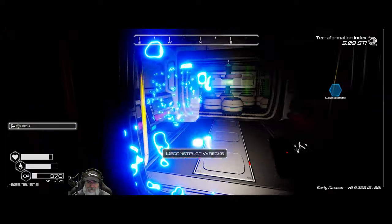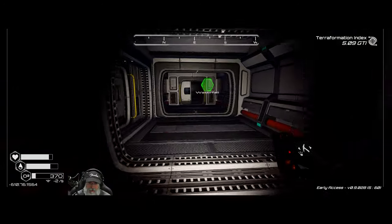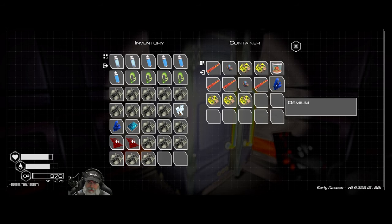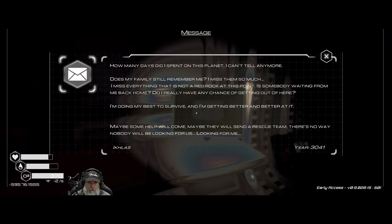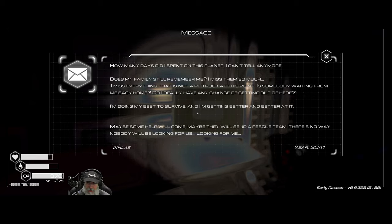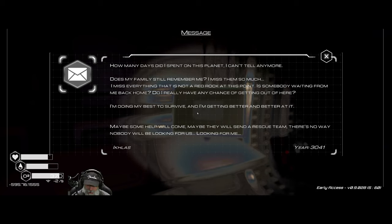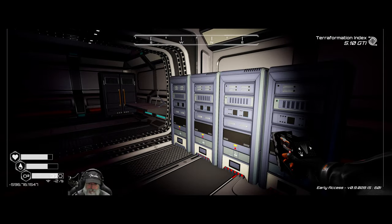So that brings us back to a bunch of veggie tubes that we can kind of scrooch past. Another room with a bunch of servers. We'll take this and put some iron back in there. Iklos's message asks: how many days did I spend on this planet? I can't tell anymore. Does my family still remember me? I miss everything that is not a red rock at this point. Is somebody waiting for me back home? I'm doing my best to survive and getting better at it. Maybe some help will come — maybe they'll send a rescue team.